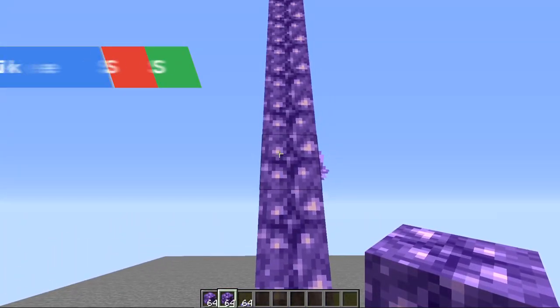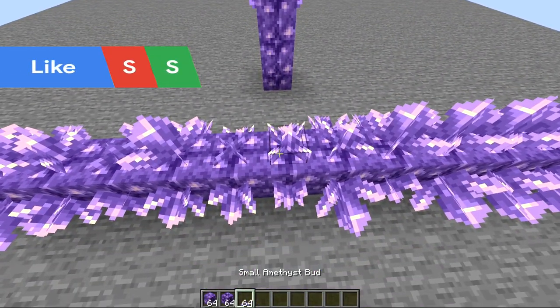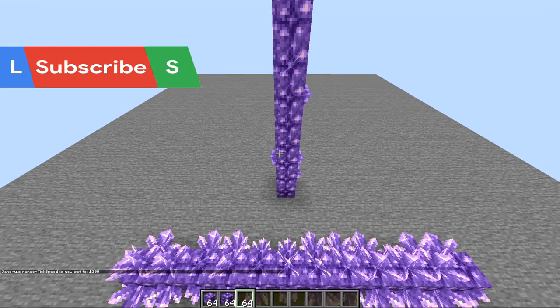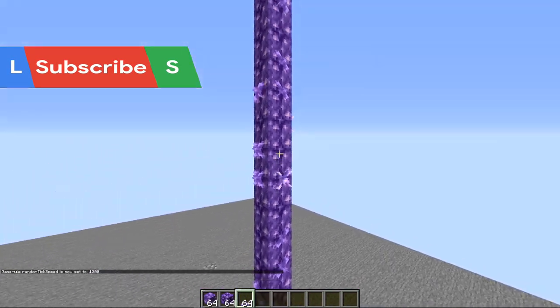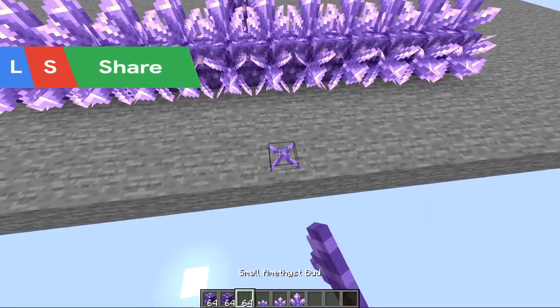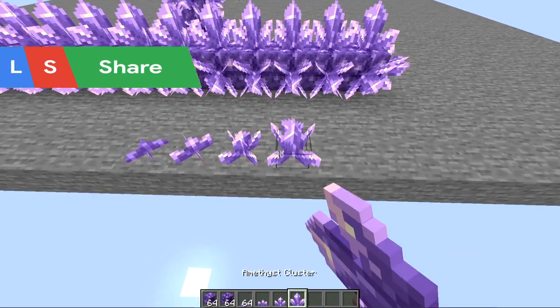When the budding amethysts get random ticked, they will produce buds. If we crank up our random tick speed to a thousand, you'll be able to see these grow onto this pillar here. They grow through four stages: small, medium, large, and cluster.